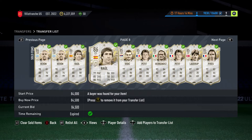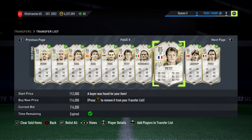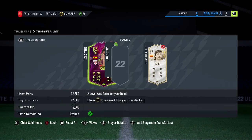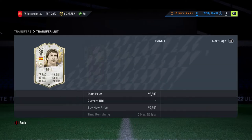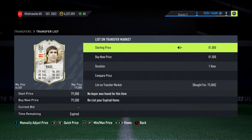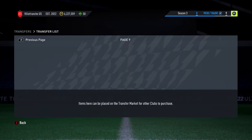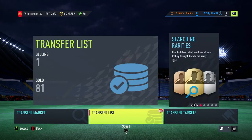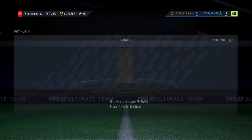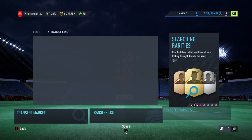I got Raul for 84K and they were really high at one point. You can see I still have one Raul left. We have 6.3 mil — that's a cap from yesterday's video — and one Raul left which I'm struggling to sell. I'm going to put it back up at 82K and just leave it. I'll go show you what I did — there are two different ways I get my icons.